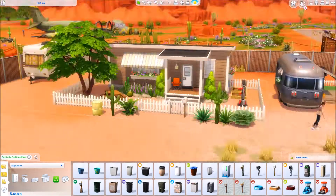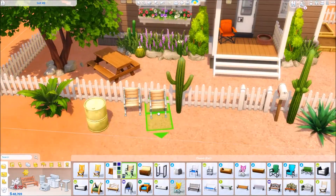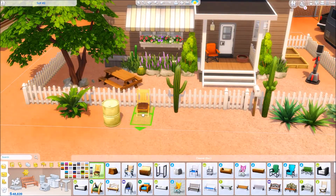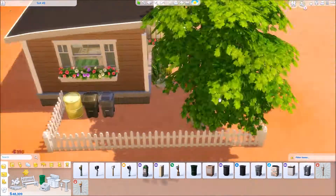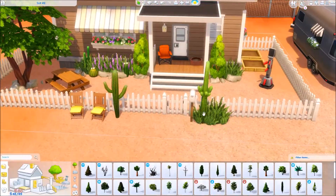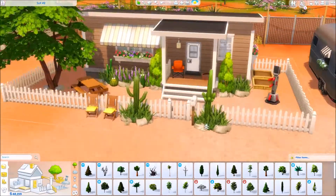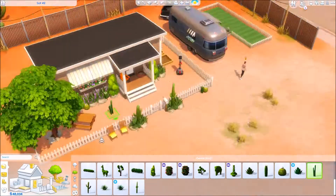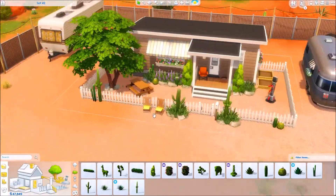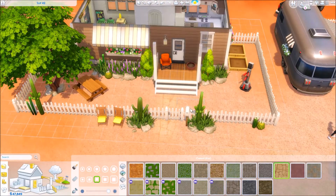I also used some cacti — I don't think I've ever used those in my builds before. And here are some containers and stuff like that. I also added in the new training machine or exercise thingy that came with Strangerville. I actually forgot to add a laptop but I will do that when I'm going to record the second part of my Let's Play.